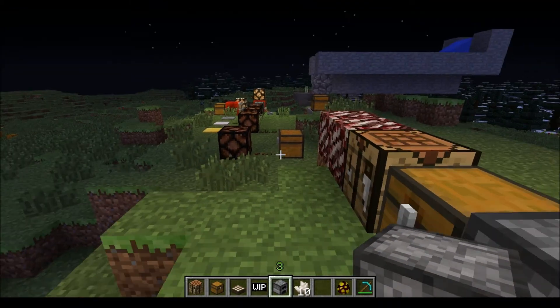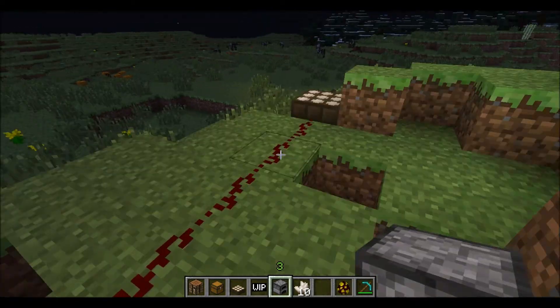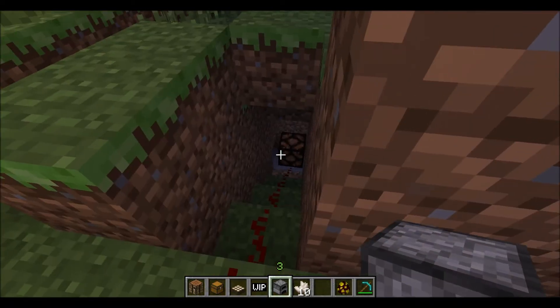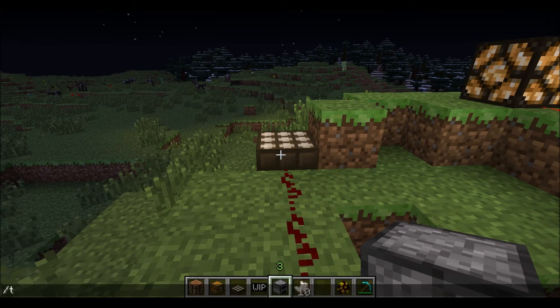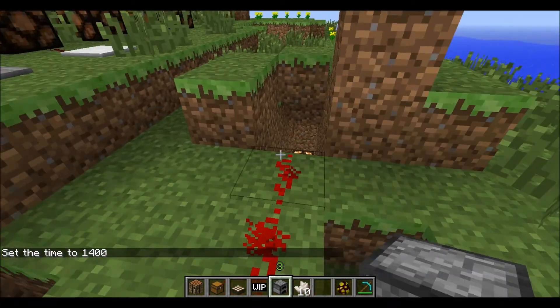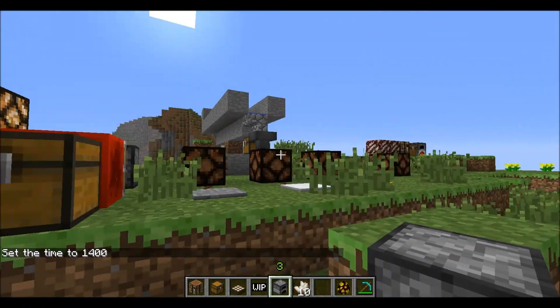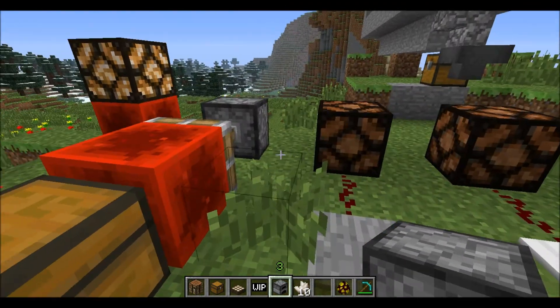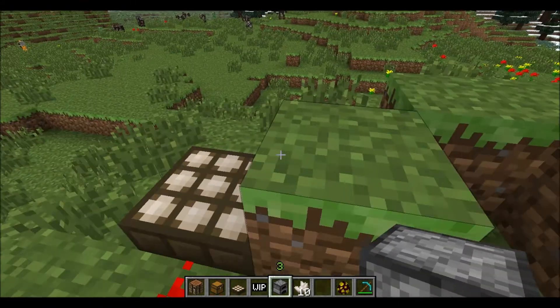Alright, here's a quick review. The daylight sensor — solar panel style — turns off the redstone when it's nighttime. Turn it to daytime and it turns the light back on. You could run a redstone line all the way underground so you know when it's daytime and safe to come out.